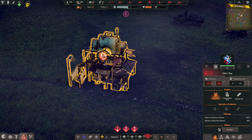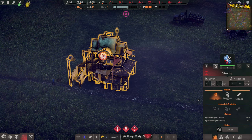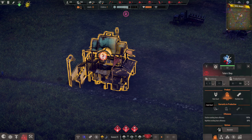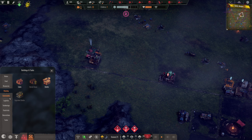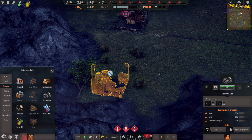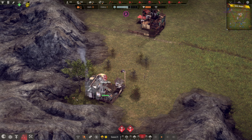Now we need — where is the tailor? One tailor, please. Advanced carbon mask and radiation suit — we need coal. Everything is under control, everything is fine. Charcoal kiln is ready to be used. We have no free settlers — one builder off, one charcoal burner on. Do it fast — I'm gonna lose, I mean I don't want to.